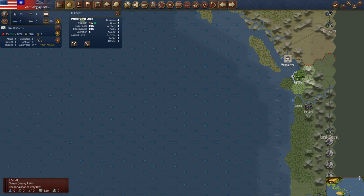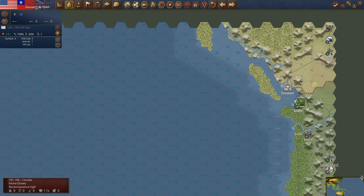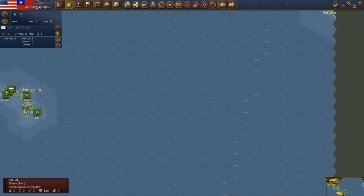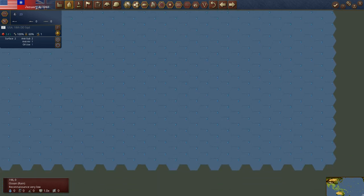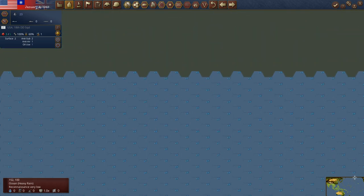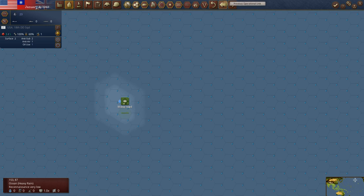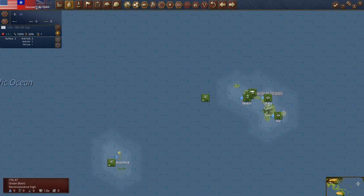Up in Seattle we've got a large infantry corps — three full divisions — but we can't move them, we don't have transports yet. We've got a destroyer squad that needs to get back up to three supply, then we'll move them out to protect the harbor at Seattle. The Canadians are up there just making maple syrup or something — they don't have a whole lot going on.